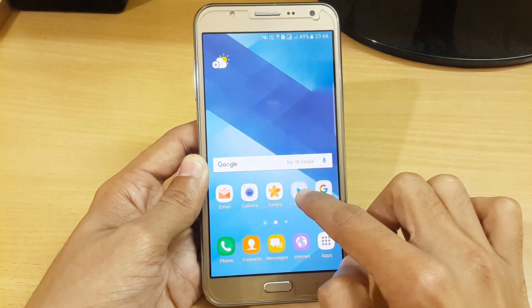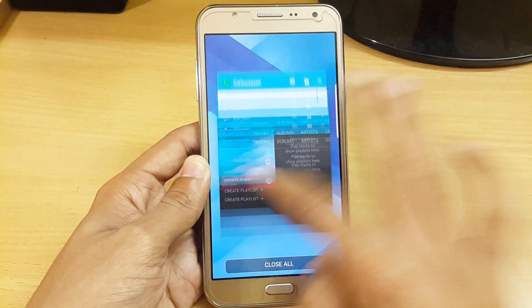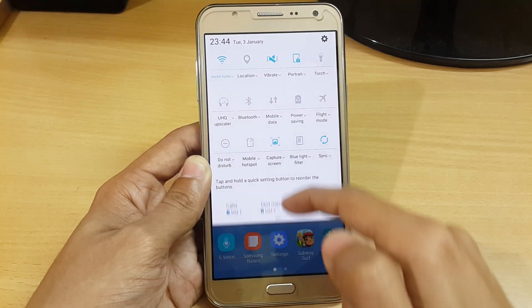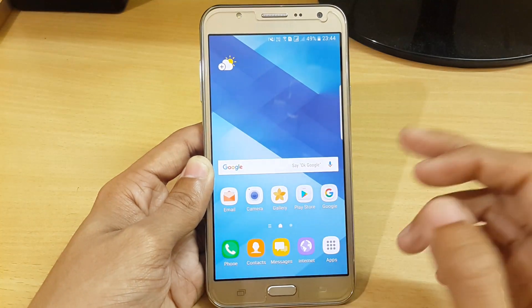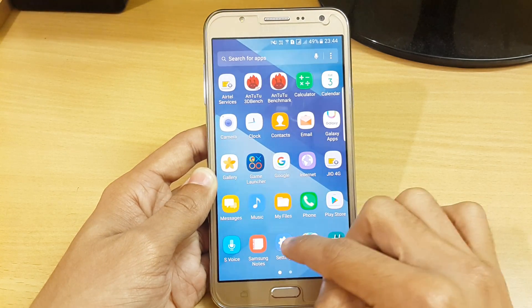You can access force touch features on many of the apps and it is really smooth. The file size is around 1 GB and you will get all the latest features of the Marshmallow stock ROM of the A5 2017, plus all the new apps of S7 Edge and Note 7 ROM ported for the A5 2016/17 ROM.